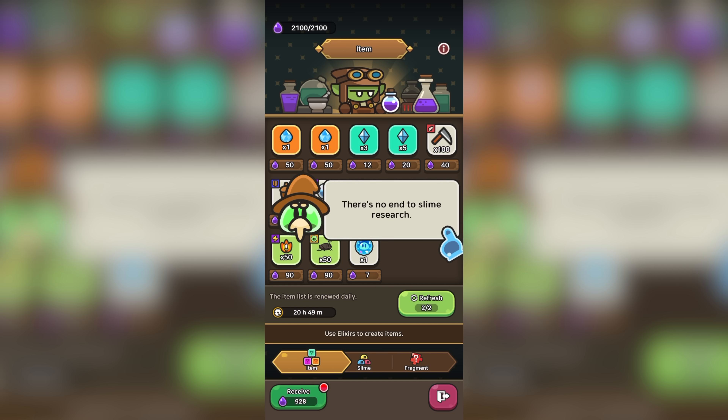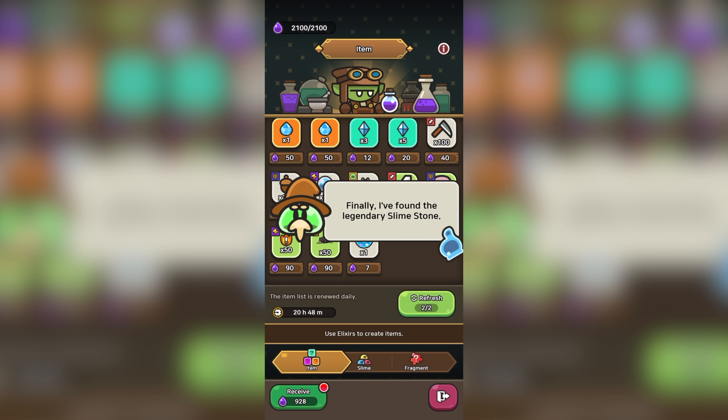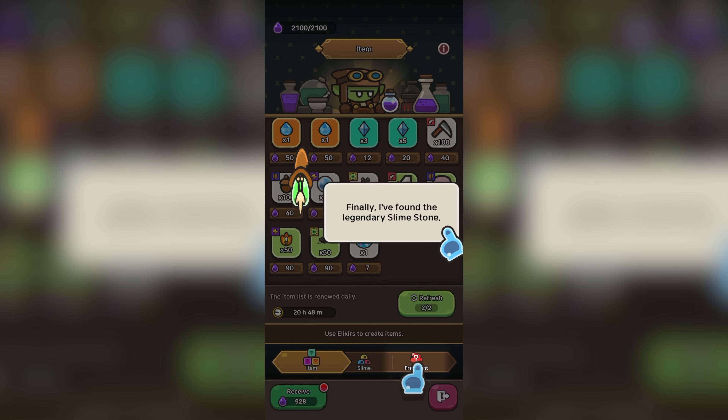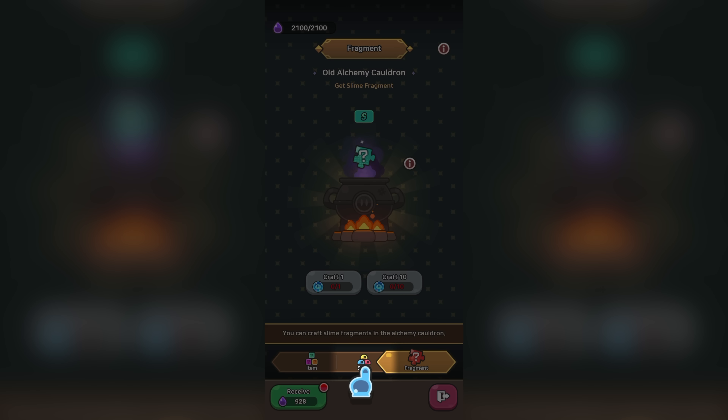Our next stop is the alchemy shop. As you can see, the layout of the shop has changed, and in my opinion it's much better than before. Everything is conveniently on one page, so you no longer need to keep scrolling up and down. There's also a new slime stone that we can use, which is used to get new fragments. These fragments allow us to assemble them into new slimes — this might allow free-to-play players to potentially get free SS slimes.